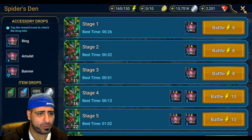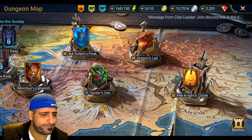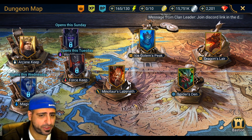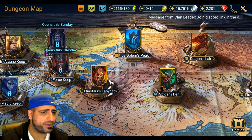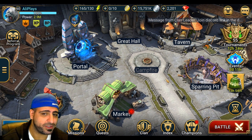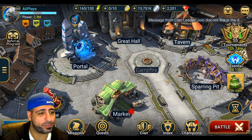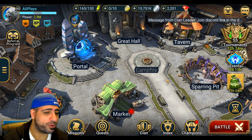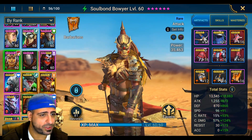Overall she's going to be good in almost everything — Ice Golem's Peak, Dragon's Lair, Minotaur — good everywhere except Fire Knight. Compared to Zephyr Sniper and Shield Guard, those may be better pure farmers, but Soulbound Boyer has more utility: she ignores defense, is easier to build since you don't need 100% crit rate, and she has a turn meter depletion ability. As a bonus, she looks like Pikachu.